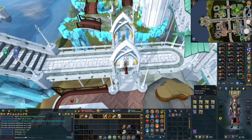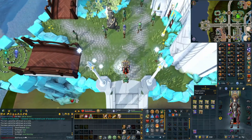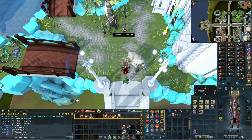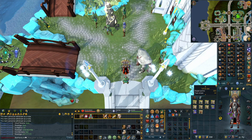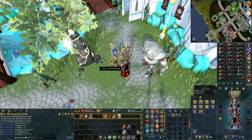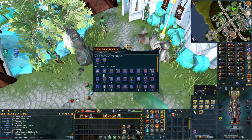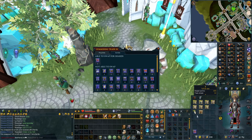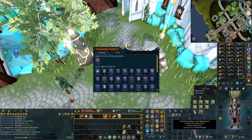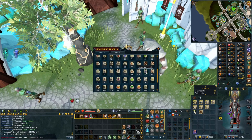Hey guys, welcome back. I am here at Priff, immediately after the other video ended. This is Lord Amlod here - I've already exchanged some but what you do is click on him, click swap, and you can swap all your scrolls back to crystals. You've got to do them in bunches of 10 though.